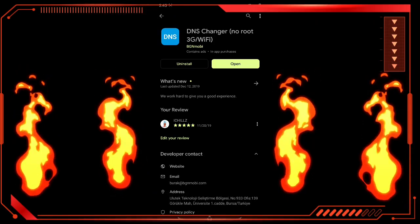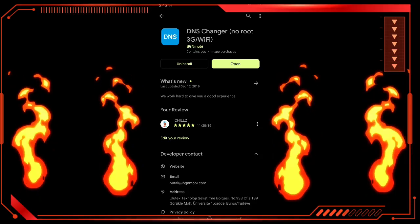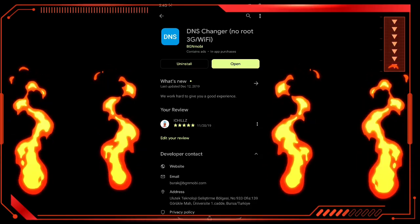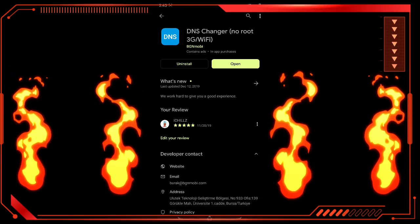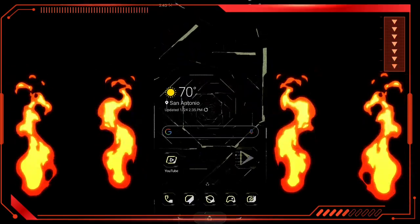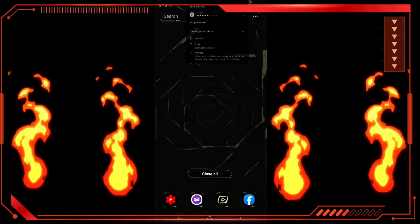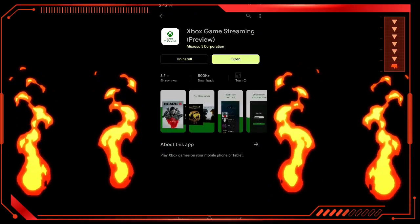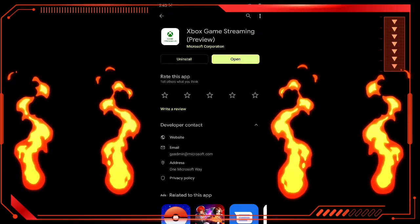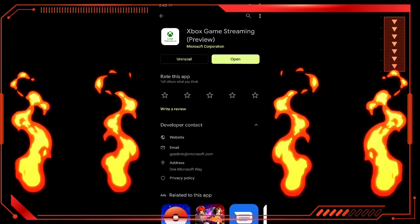You're going to need this app called DNS Changer and you're going to want to download it. I'll leave the link in the description below. Once you download that, go ahead and open it up, connect to Google DNS. Once you connect to that, go ahead and open up the Play Store again and download the Xbox game streaming preview.